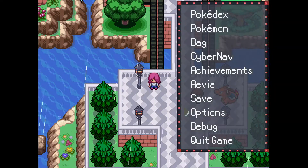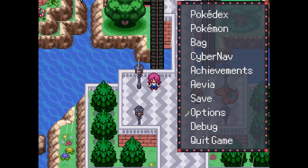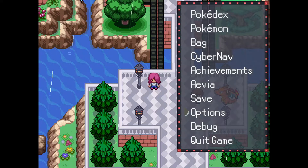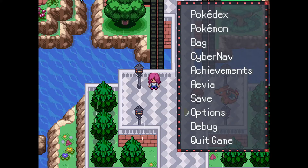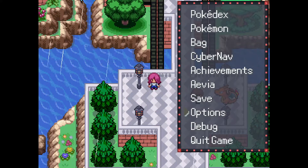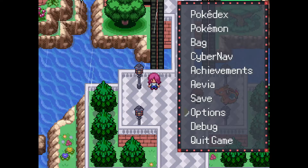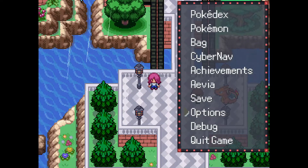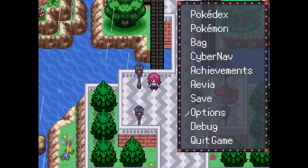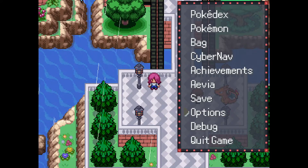Hello everyone. Today I'm going to be going over a hidden side quest that cannot yet be completed, and it's most likely intended for Pokemon Rejuvenation V13.5. This side quest involves a place called Selgirin Island. There's quite a bit of dialogue that can be seen throughout this little side quest, however the quest is still incomplete and stops progressing after a certain point. The place itself can also not be accessed unless you do it through debug mode.